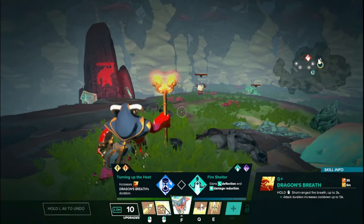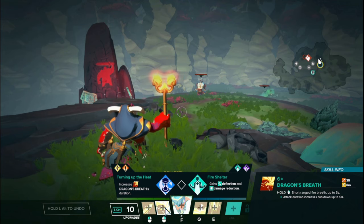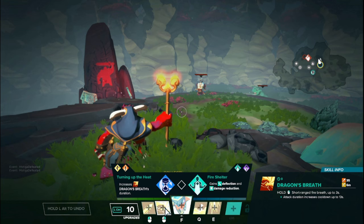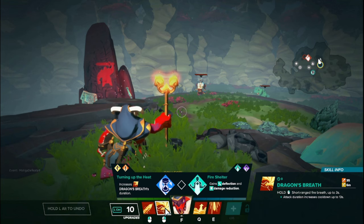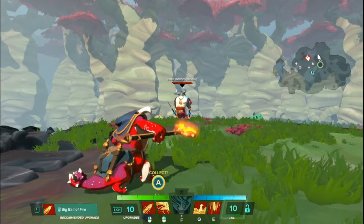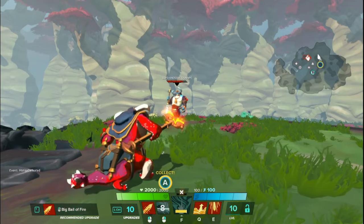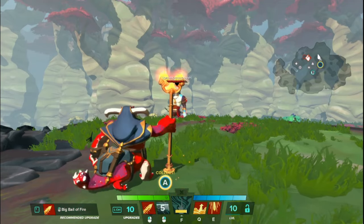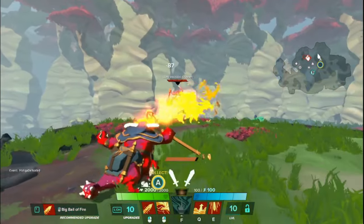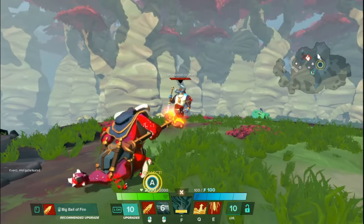Moving on to his right mouse button, Dragon's Breath. If you hold the right mouse button down for up to three seconds it deals 35 damage per tick, which can tick up to 15 times in total. It damages everyone in a frontal conical area of effect just in front of you — a slight conical shape — dealing damage over time to everyone in that space. It has a pretty decent range; moving closer shows roughly the distance at which you start hitting someone.